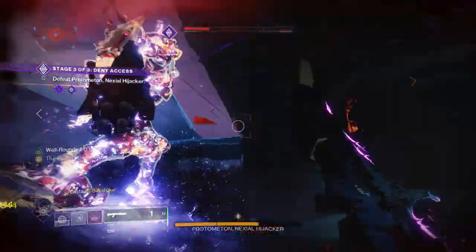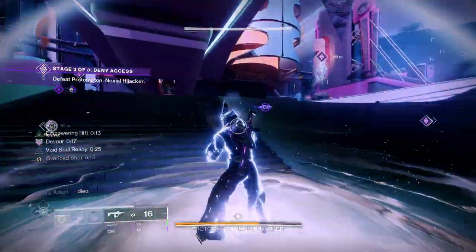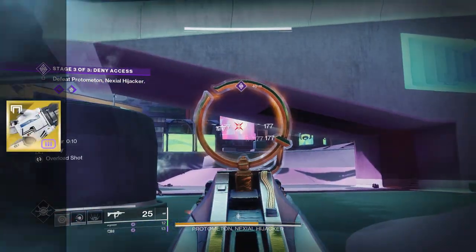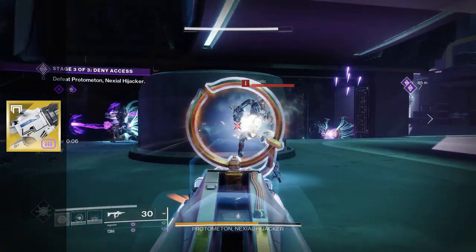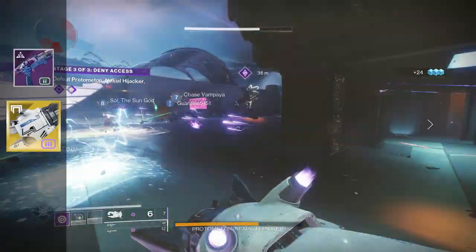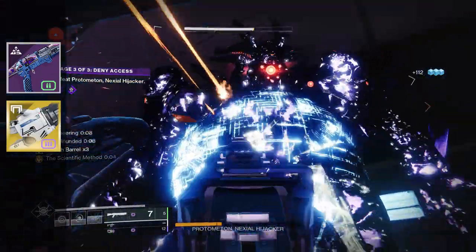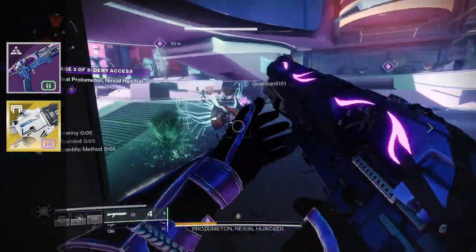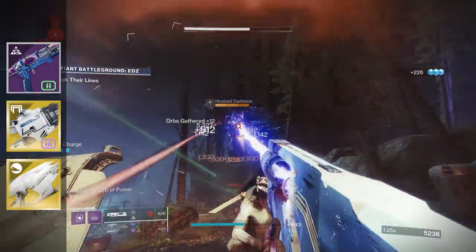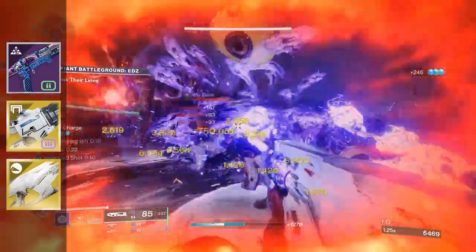Now let's go over weapons that work for this build. In solo content, use Tractor Cannon — it is insane how much it can carry you alongside devour and all your abilities. If running Tractor Cannon, I'd recommend a close-range shotgun with Trench Barrel for increased damage on your next three shots after a melee. If you don't want to go that route but still want to be in enemies' faces, Ruinous Effigy is very, very good with volatile rounds.